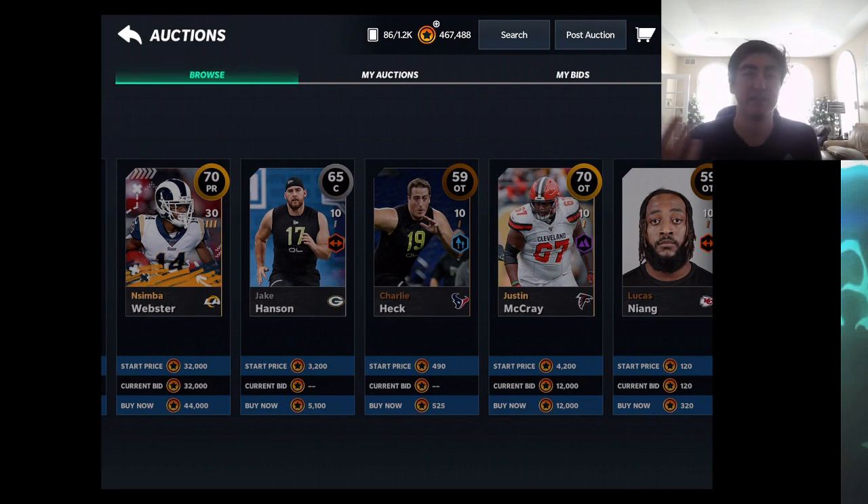Obviously it depends on what you're posting — if you're trying to sell an 85 overall elite it's going to be much harder compared to a 75. But for the most part, if 60 percent of your cards sell you're doing something right. People DM me saying a card isn't selling after two tries, and honestly that's a little bit normal. It's going to take a few tries and you do need patience.